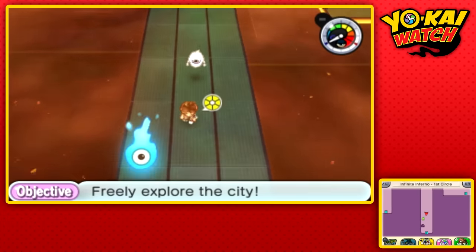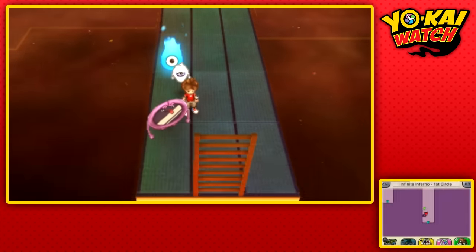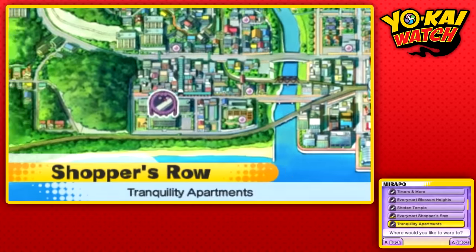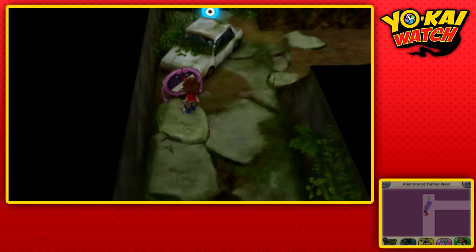The ones I need to obtain are actually inside the museum, and I really hope it is nighttime. To be on the safe side, let's go to the tunnels in Mount Wildwood and try to get the first Yo-Kai we need, which is a Mad Mountain. We need to grab him to unlock another page of the medallium.